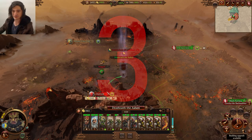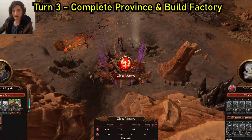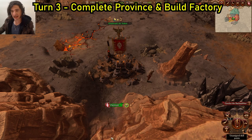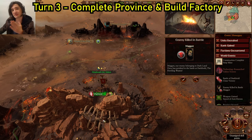Turn 3, let's complete our first province and take the Darkhold. We can do this again by auto-resolve — we'll lose a couple of slaves, who cares? We've built an outpost already, so we want a factory here. Outposts are nearly always more useful than factories in these early stages because you need raw materials, and outposts also provide gold. But a factory gives you a defensive perimeter because a factory will have towers to help defend.